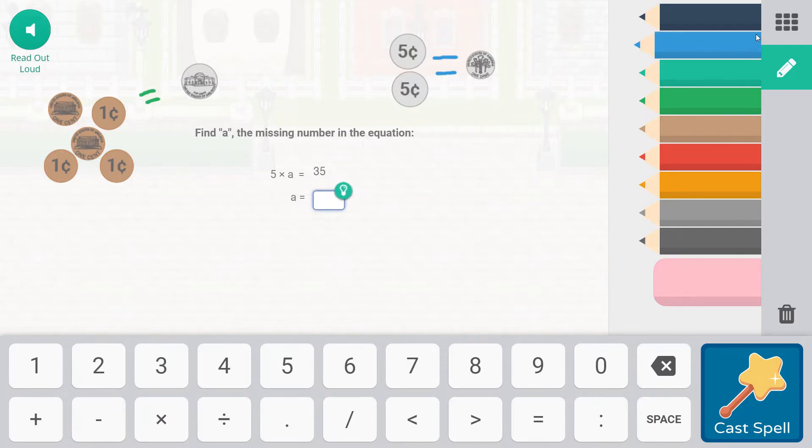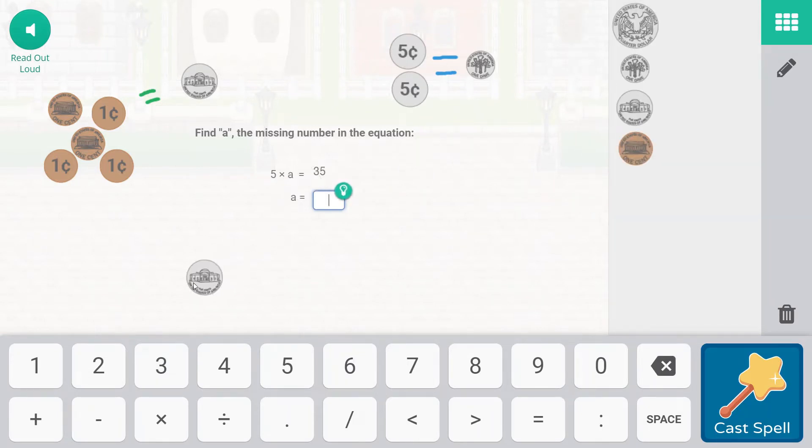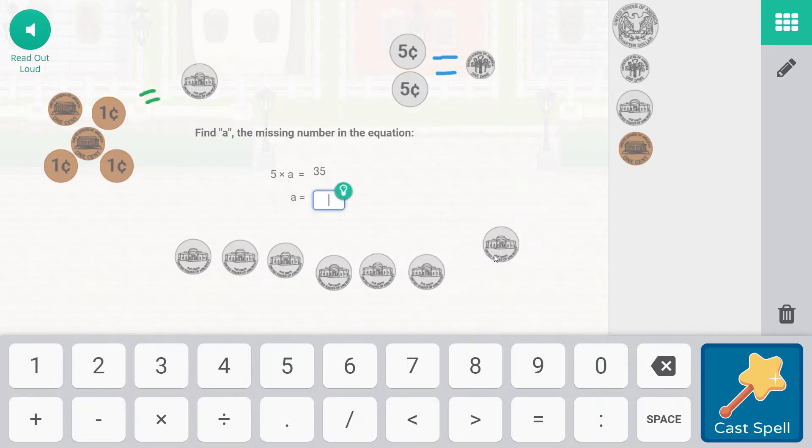It's quite important. So let's do this the easy way with an easy strategy. We have five, 10, 15, 20, 25 — we need as much practice with money as we can get — 30, 35. So we've gotten to 35. Let's count how many nickels, how many groups of five, would equal 35: one, two, three, four, five, six, seven. So five times a — five times seven — is going to give us 35.